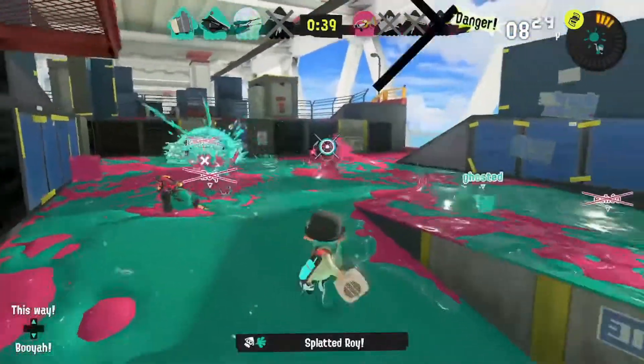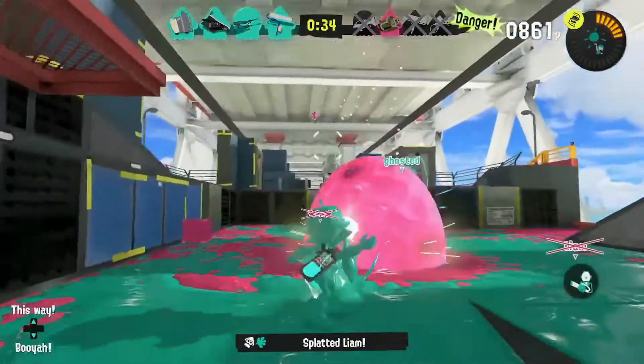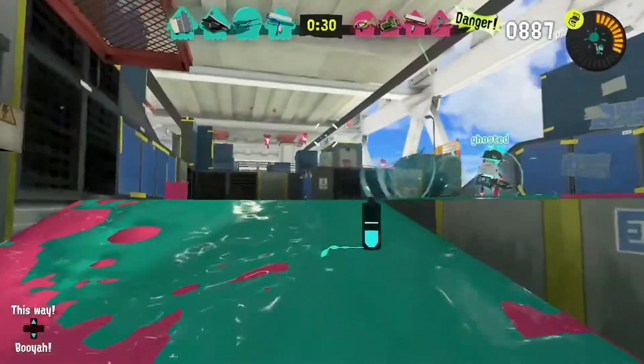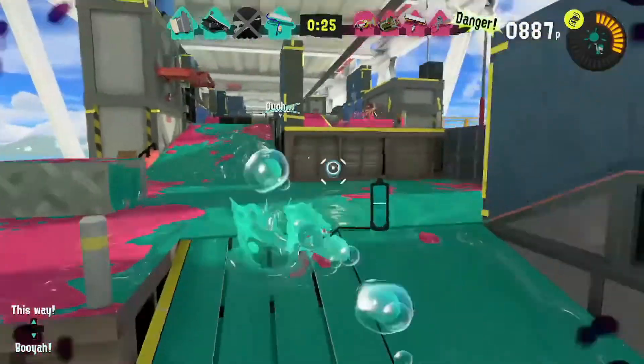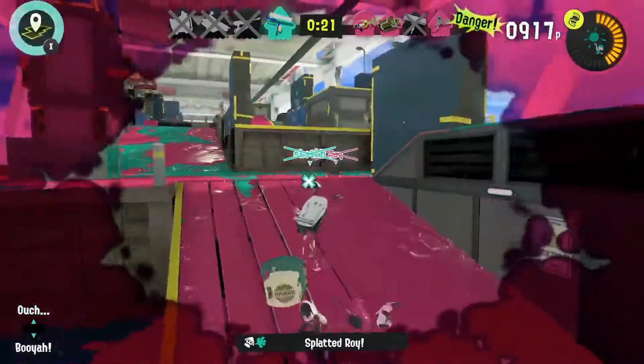The Booyah Bomb can be used to force backline opponents out of their positions, such as heavy Splatlings and Chargers, or it can be used to delay an enemy push so you can get to the objective faster. It can also be used on an objective such as a splat zone or a tower to force opponents out and capture it.